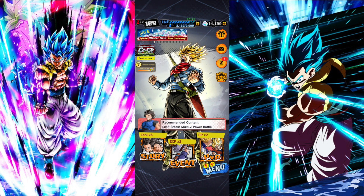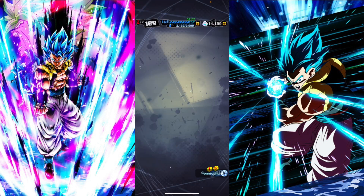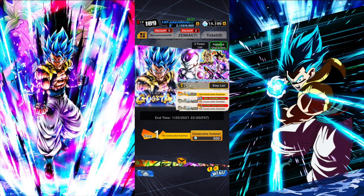Number one, there's no music and there's going to be no character sounds, no nada. I don't want to get copyright struck because they're playing Blizzard from the Dragon Ball Super Broly movie. And number two, we're going to break this down into two videos. I have 14k crystals, and I'm free to play on both Legends, Dokkan, and Grand Cross. I don't spend money on crystals.